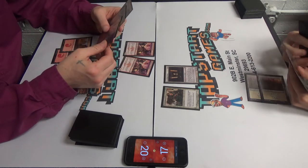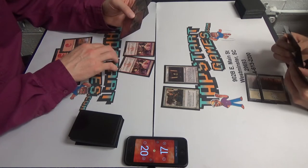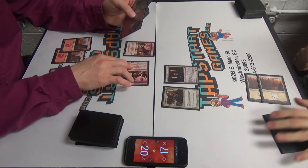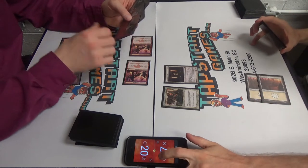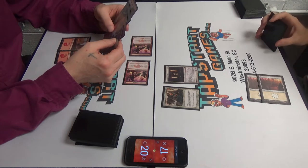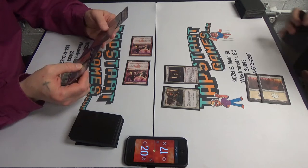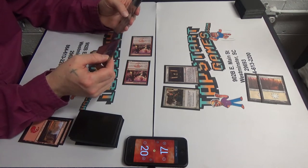Interesting. Going to combat. Swing for two. I'll take two. In response to no blocks, I feel some damage coming. I don't know if I'm doing this right, but I'm going to try. I'm going to sacrifice two mountains. Fire Blast. I'm going to Fire Blast.